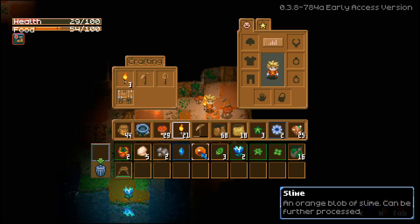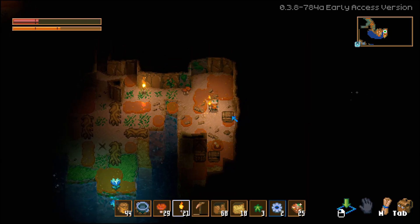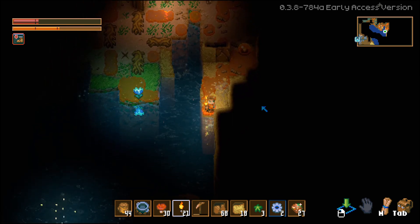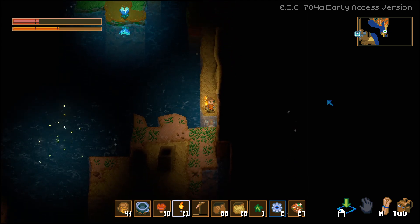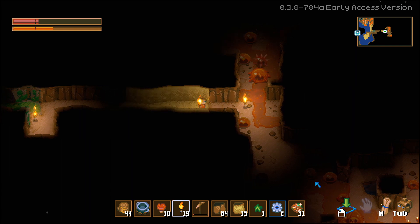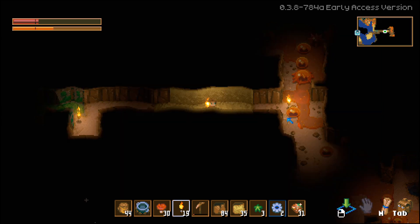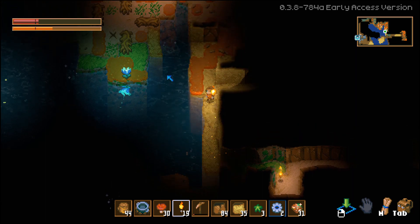I cannot believe we actually found him so early. We got our hat — it gives us plus two armor and plus two dodge. He's probably just down a little bit. Luckily we have sand here so I can break through it fast. There's a spike guy, so Glurch is just down here, pretty close. If I had just gone straight to the right, we would have found him. But we know where he is now, so let's head back to base and prepare.